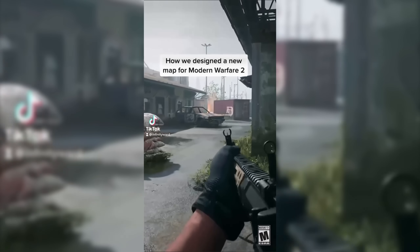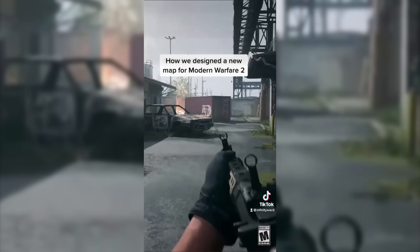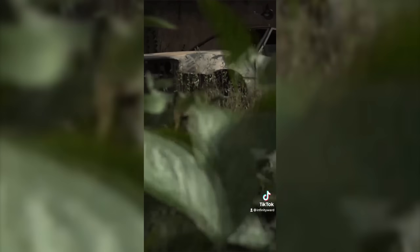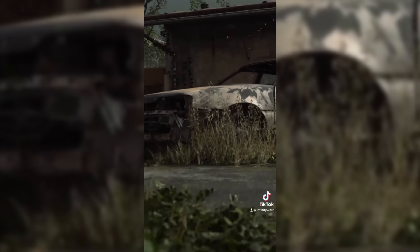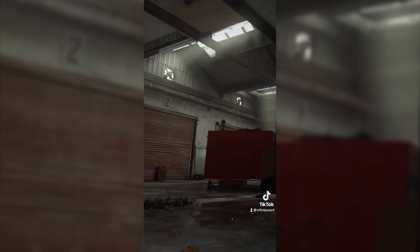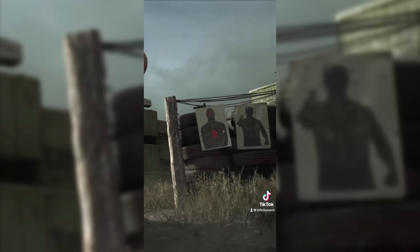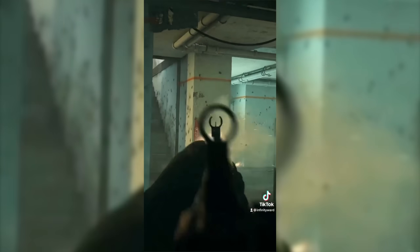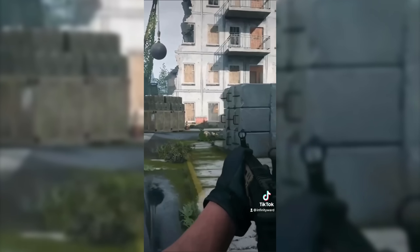What's up guys, my name is Ace and today we got another sneak peek at one of the multiplayer maps for Modern Warfare 2. This is one of the maps that'll be featured in the beta - it's called Farm 18. It looks to be quite a small map. We're technically getting our very first look at Modern Warfare 2 multiplayer gameplay where we actually see a character moving around and interacting with the environment, and while it is in this cropped vertical video, we still get our first sneak peek at multiplayer gameplay.